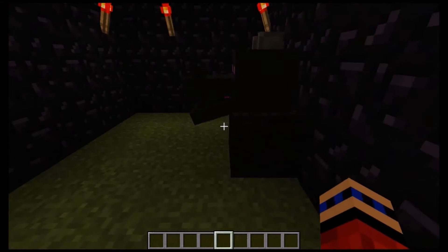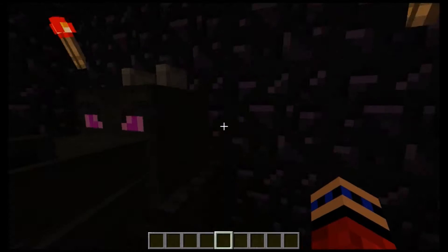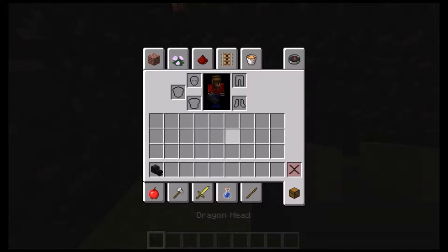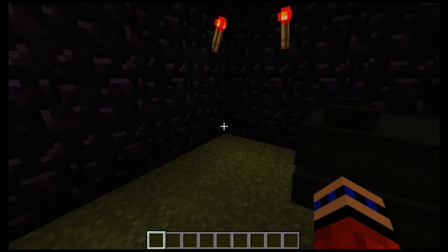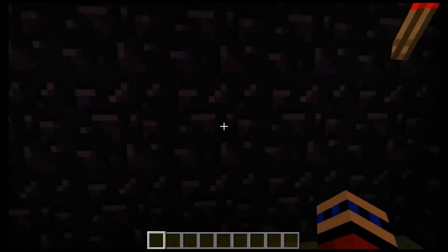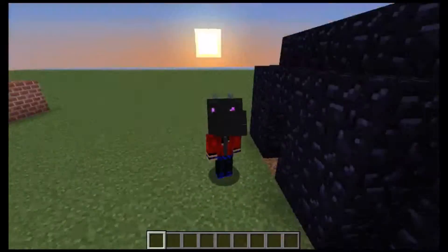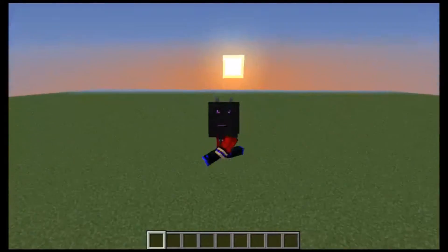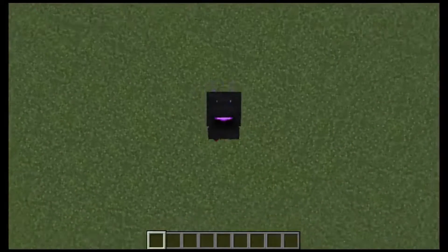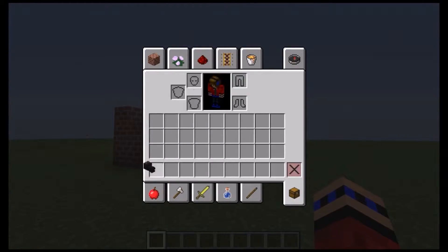If you power the dragon head with redstone, you can actually make the mouth move. You can also put it on like this — thank you golden dragon for helping me realize I forgot a bunch of this stuff. You can put it on just like this, it looks kind of weird, and the faster that you go the faster the mouth moves.